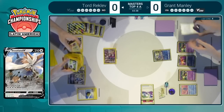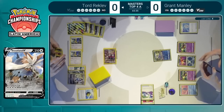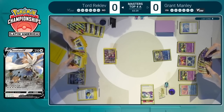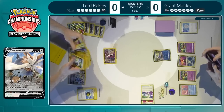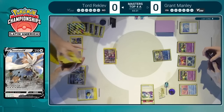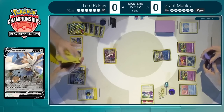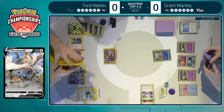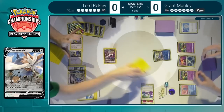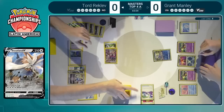He couldn't ask for a better setup at this point. The Double Dip Fangs with the assistance of plus 80 damage from the powerful energies is going to be enough for a knockout on the active Pokemon for two prize cards. With 210 hit points — that's pretty beefy — especially for a deck like Grant's that relies on Kyogre to be the big damage dealer and leads off with Cramorant or Sableye or Radiant Greninja, with that little bit of chip damage setting up future knockouts.